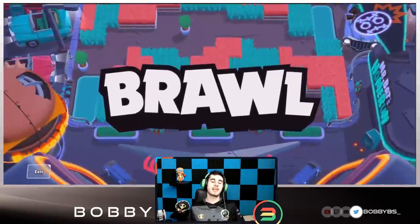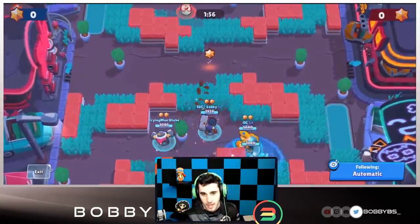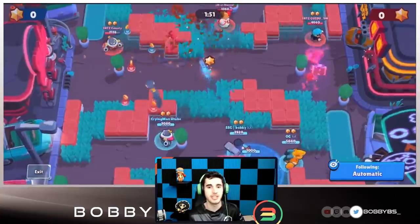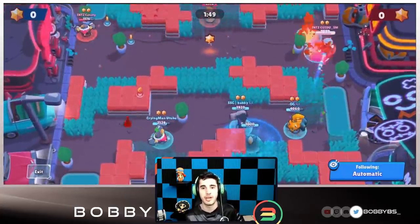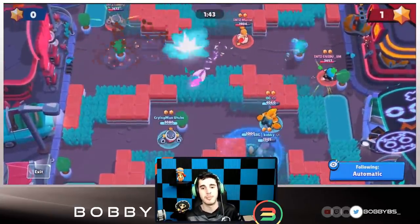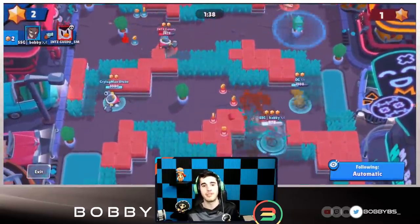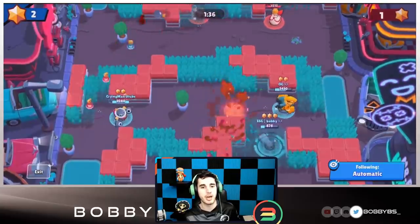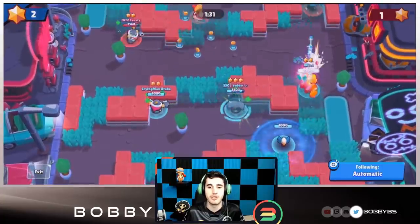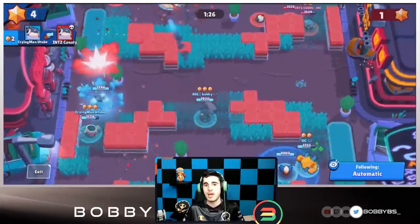Hopping into the second game — we decided to go with the same comp. We've barely practiced it, only two or three games, but we really liked the feel of it. OG put his gadget a little further back which I wasn't a huge fan of since it let them get first star easily. I'm just here trying to get my gadget. Luckily Guido got a little too aggressive and I was able to tap him with my Brock rockets.